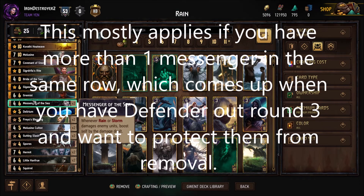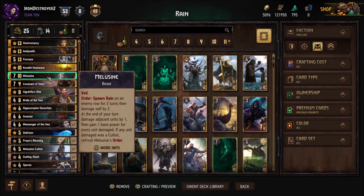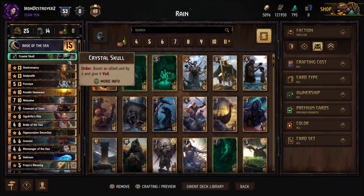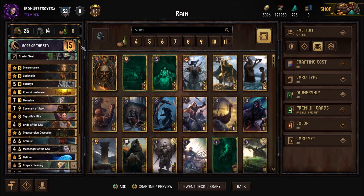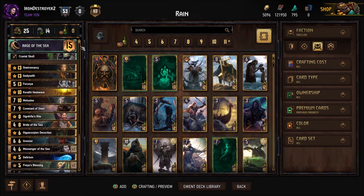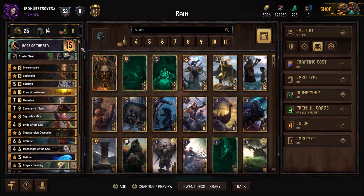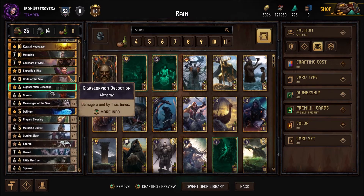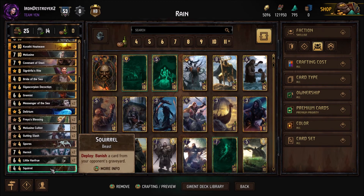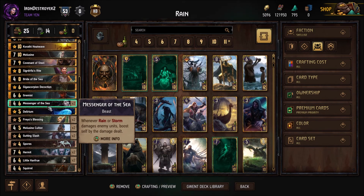It's a really solid deck and I hope you guys enjoyed this - this version took me quite a while to perfect. I'm not saying it's perfect but this is the version I like, and I got to that over quite a bit of time. Rain is actually very strong now and I don't think it's because of Ryogan the Undying - I think it's just because there's enough consistency to actually make the deck good. There's just enough rain to make it super strong now, and you have Messenger of the Sea which is fantastic. Hopefully you guys enjoyed this and we'll see you next time.